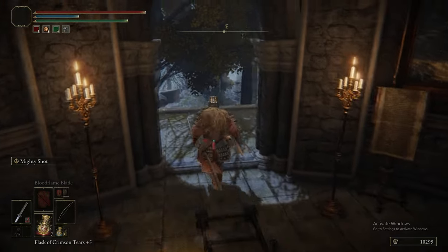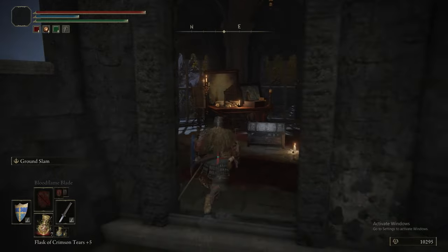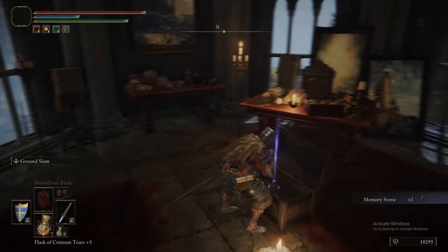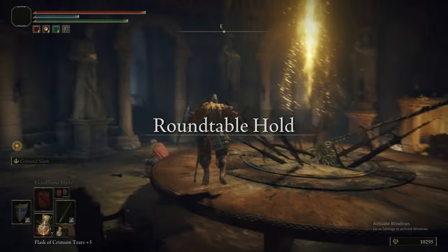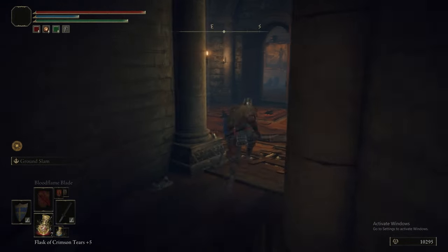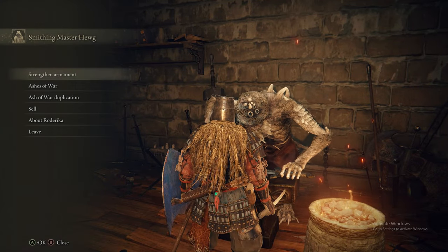There might also be slumbering eggs in there — that might be in the tower that disappears. There's the memory stone. Straight back to the Roundtable Hold now. We're going to upgrade our weapon and level up. We'll probably be giving the Stormhawk King over to Nepheli as well.